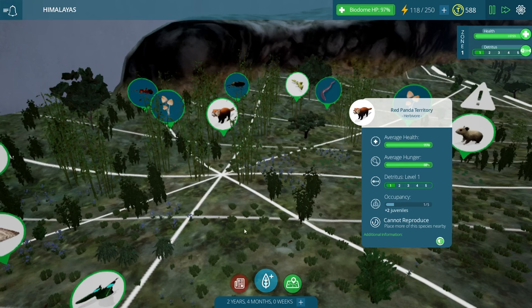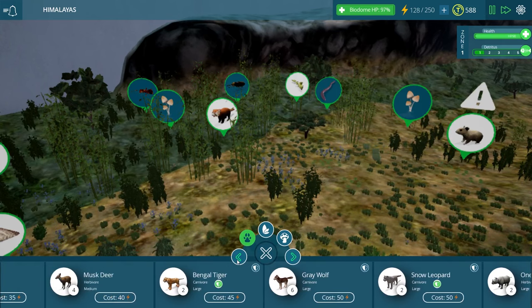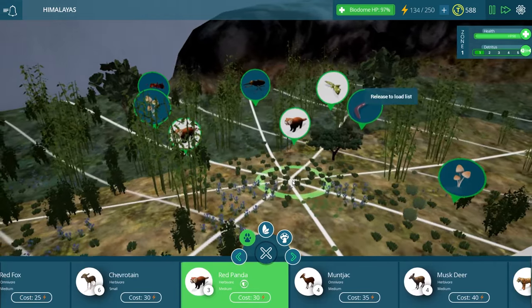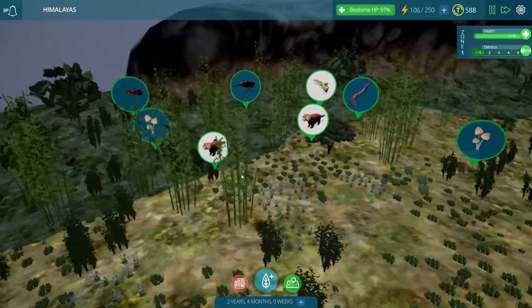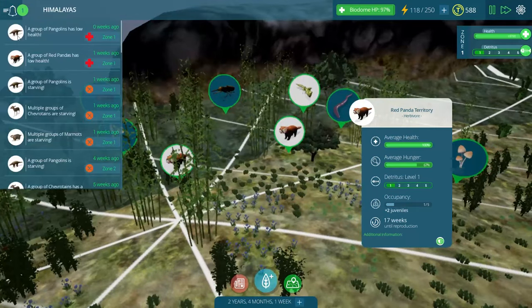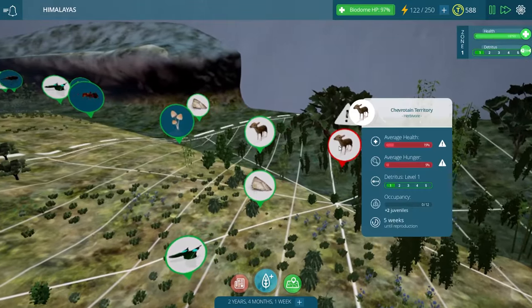Well, we know that we can fix that now by placing another group of pandas in the area. So I'll go in here and plop another one down in our little bamboo forest so these guys can have some friends. It looks like three are going to pop up in a group - that should certainly help the situation. Only 17 weeks until they actually reproduce. And the pangolins - oh my goodness, this is very strange. What is causing the low health, I wonder?